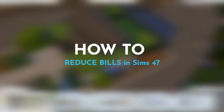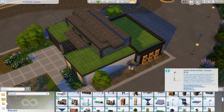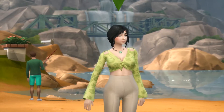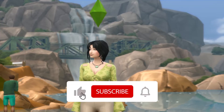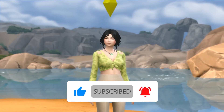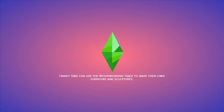We're going to be talking about how to reduce, how to lower bills — power bills, water bills — in the Sims 4, and it's so easy. These steps can also be applied even if you only have the base game. Before we get into this video, a quick reminder: if you like this content and find it useful, please subscribe, like, comment, and hit the notification bell to be notified whenever I'm uploading a new video — it truly helps me a lot.